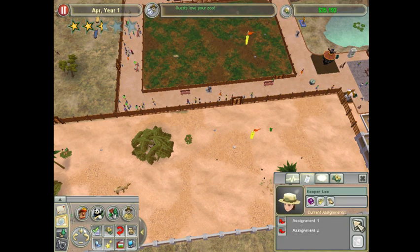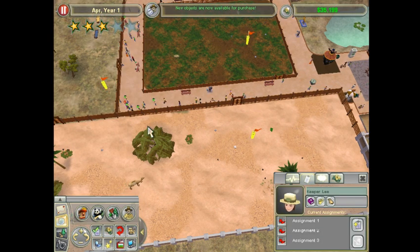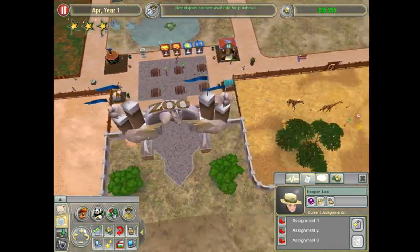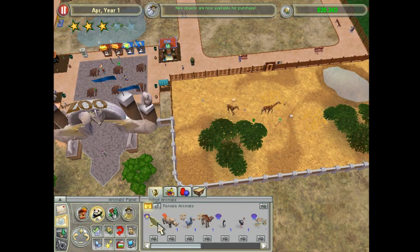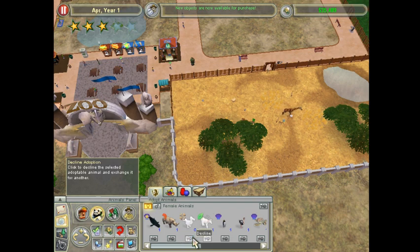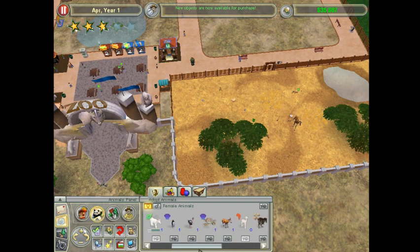There's my zookeeper - because I needed to add this area. Now I'm a three-star zoo, which is good. That should give me a few more animals to choose from. Rhinos are expensive, but they are scrub. There's the secretary bird so I can add that in.